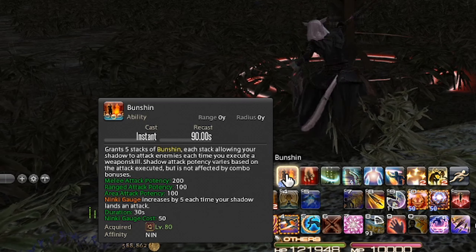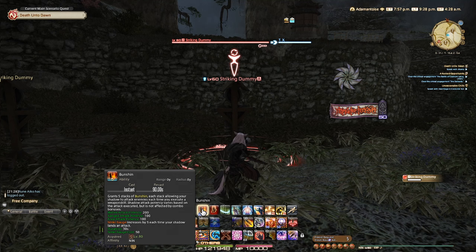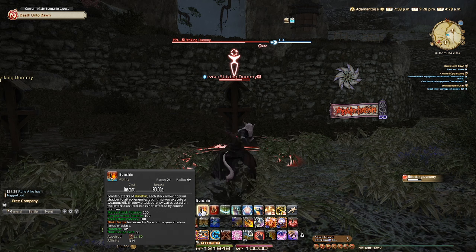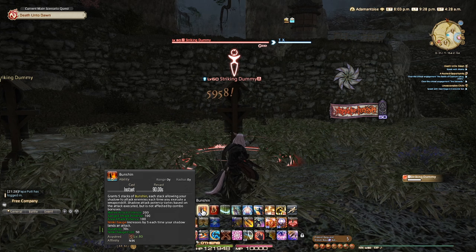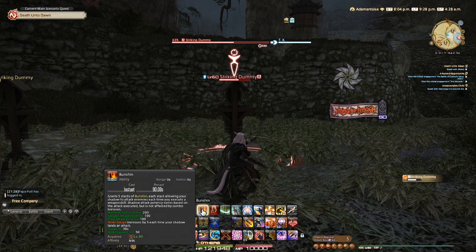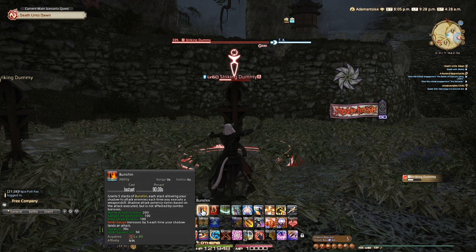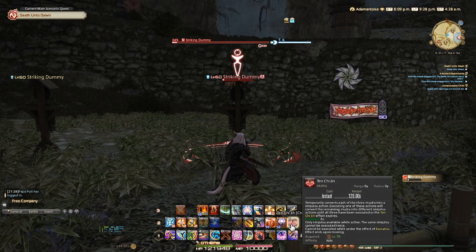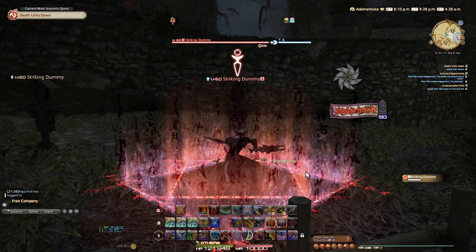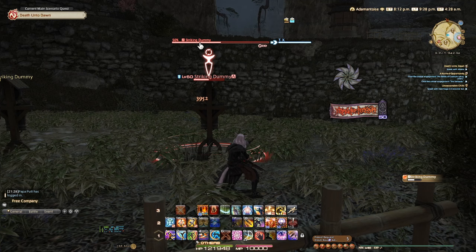Mug pretty much gives you this bar — the Ninki gauge on the top right. This bar is what you use to cast certain abilities later. You're going to be doing this when you can for that extra Ninki. Then when you have 50 Ninki, you're going to be using something called Bunshin. Bunshin is pretty much your clone — like clone jutsu from Naruto, pretty sick. This is going to increase your damage overall, so you want to pop this when you can to copy your abilities. Use this with your heavy damaging skills.